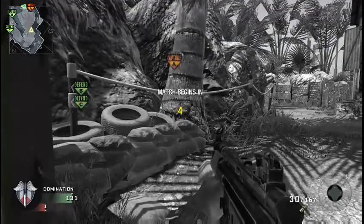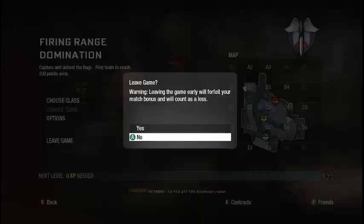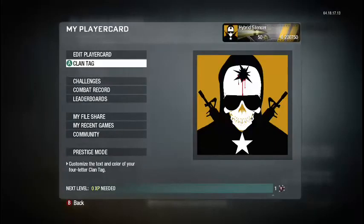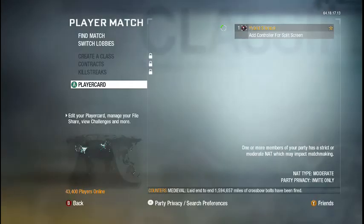So what you're going to want to do is when it counts down and the match starts, you're going to want to leave — leave the game. And go back to the multiplayer menu. And here go to player card, prestige mode, and prestige. And then right after this you're going to want to dashboard. And then go back in the game, and you're going to be level 50 again.